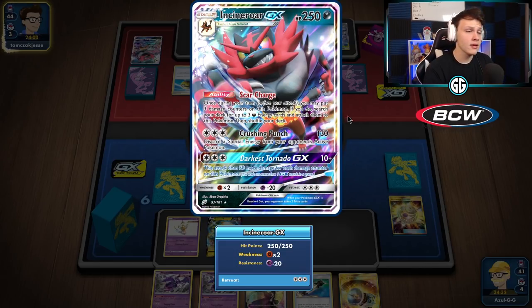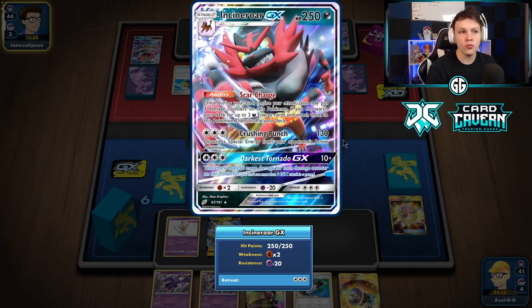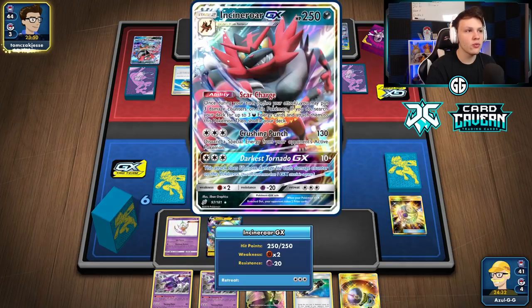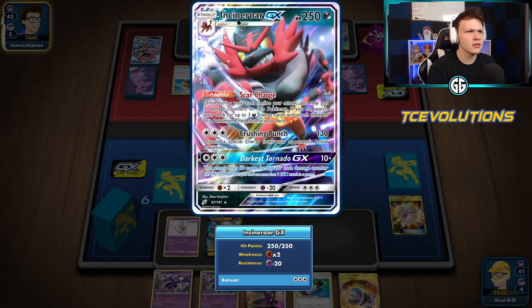Because if you have Jirachi in play and you get hit by a Dragapult, they'll do 130 damage, and you use that Darkest Tornado GX and return to one-shot the Dragapult V-MAX. It's a pretty cool counter to the Dragapult.